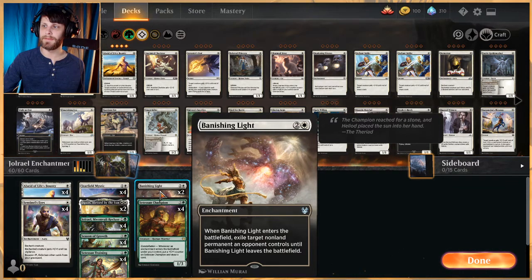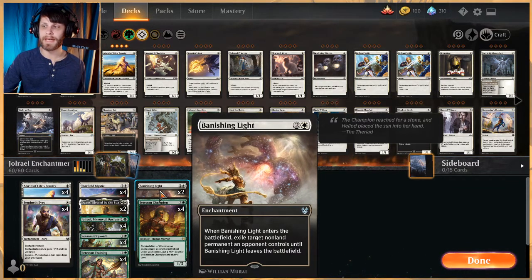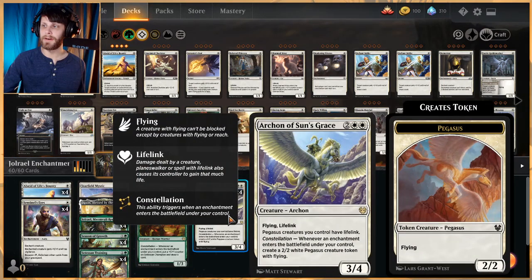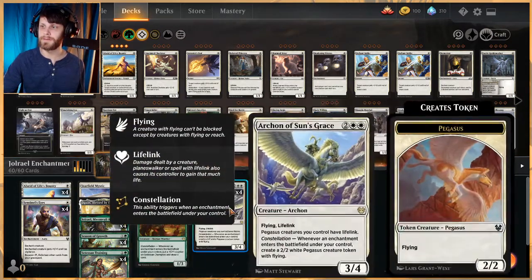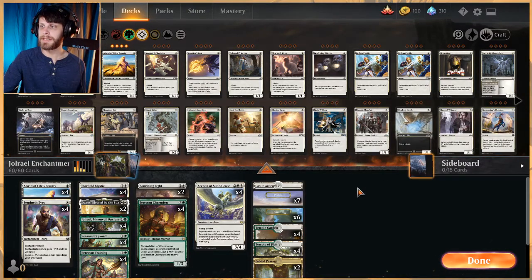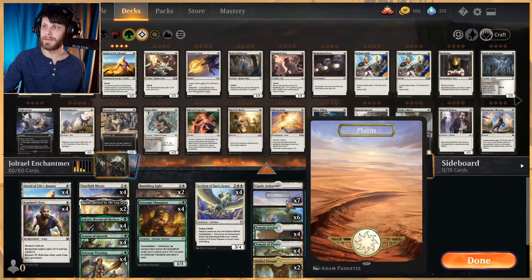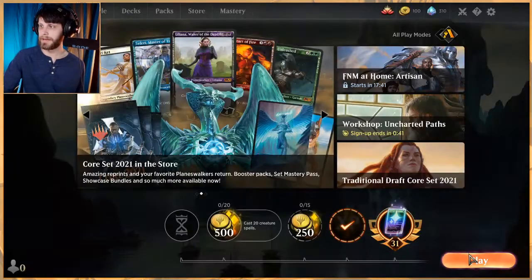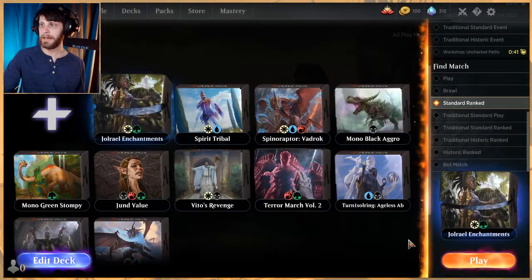We have two Banishing Lights for a little interaction on permanents — not perfect but really nice, and being an enchantment it triggers our stuff. Siona helps us draw a bunch of cards and becomes a big beater. Archon spits out a bunch of tokens similar to the recluse and has flying and lifelink to hopefully gain us life. For lands we went with 24: one Castle Ardenvale, four Temple Garden, four Temple of Plenty, two Fabled Passage, and six-seven on the forest and plains split.